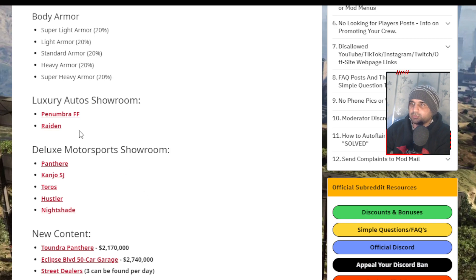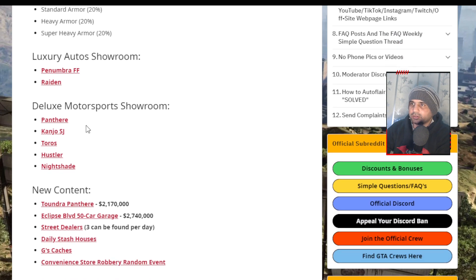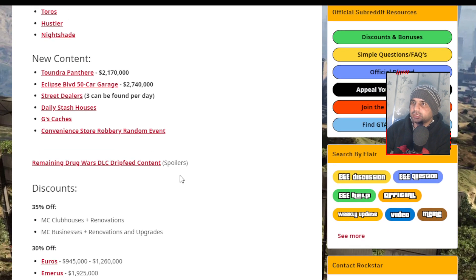The Luxury Auto Showroom has the Penumbra and Raiden this week. The Deluxe Motorsport showroom has the Panther, Kanjo, Taurus, Hustler, and Nightshade on display.